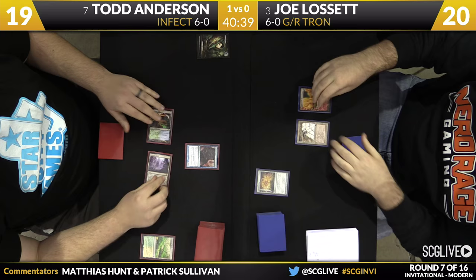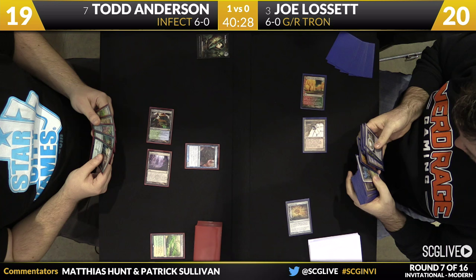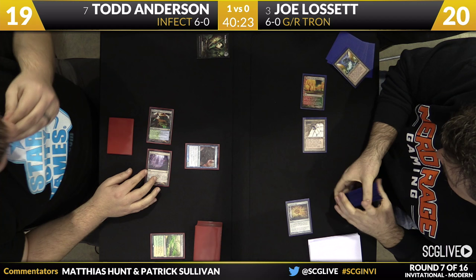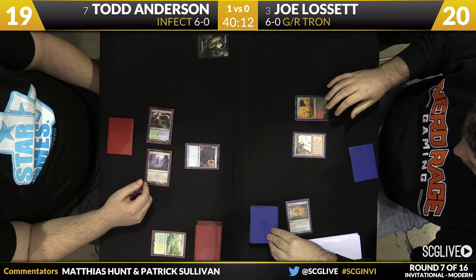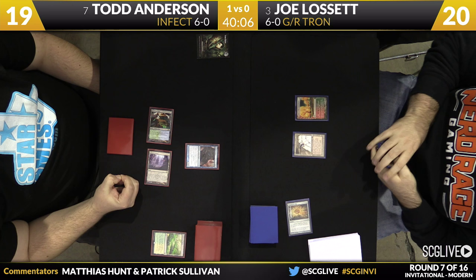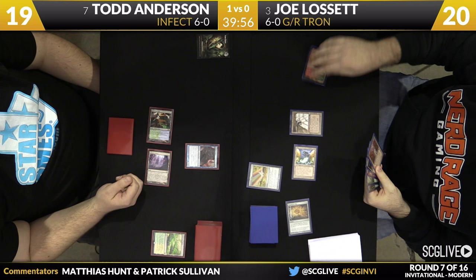When he has the Nexus, it's a no-brainer for him to put his threat in place — he's got a backup threat. Joe will crack the map; his second land was not a Tron piece, it was Grove of the Burnwillows, so Tron is turn four at the earliest on Lissette's side. He grabs Power Plant — so having Mine and Power Plant now, one to go. If Joe doesn't kill Blighted Agent, Todd may just be able to full combo him next turn, and this is why Joe needed to consider Rending Volley. He does have Tron for next turn with the Tower in hand.